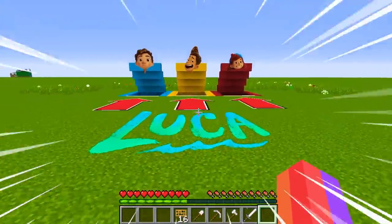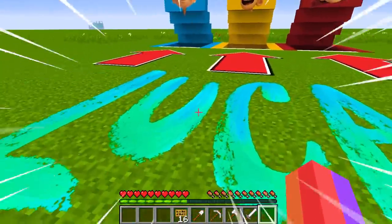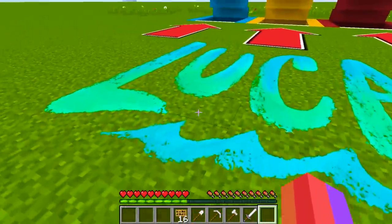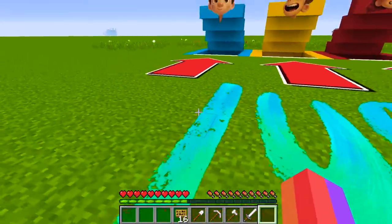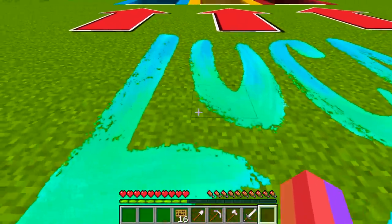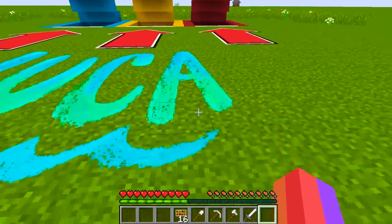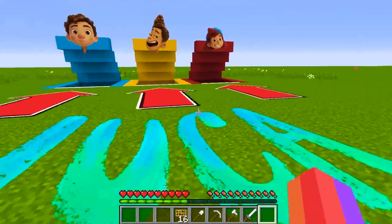We are going into three different secret bases. This is the movie Luca - the logo is pretty cool, drawn with a watery paintbrush with really cool colors. You can see the nice blue, serene, very calm ocean Luca logo here.